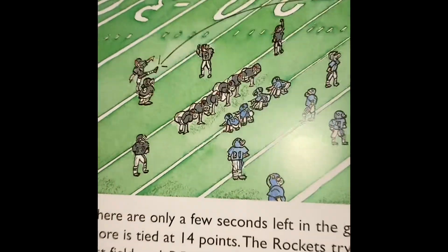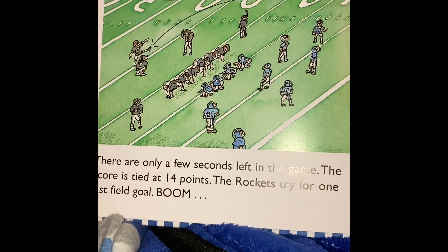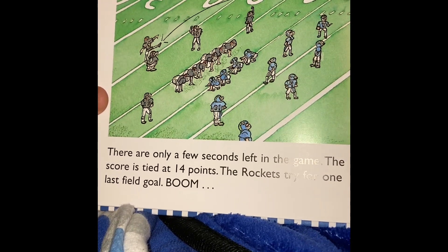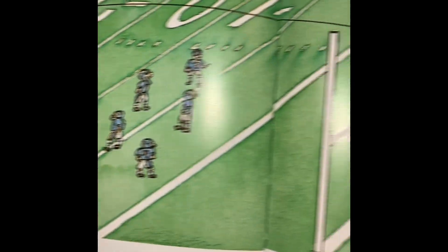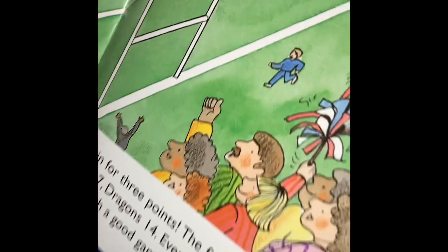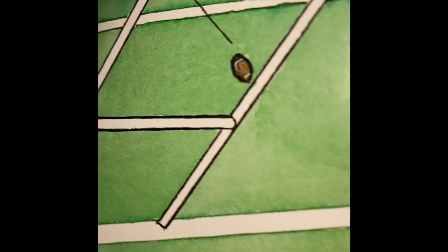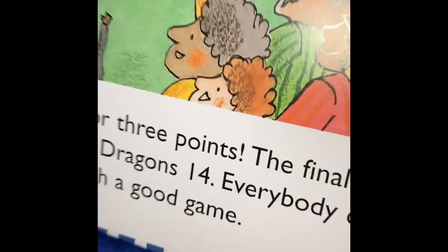There are only a few seconds left in the game. The score is tied at 15 points. The Rockets try for one last field goal. Boom! And it's in for three points! That's the final score. It's Rockets 17, Dragons 14. Everybody cheers, because it's been such a good game!